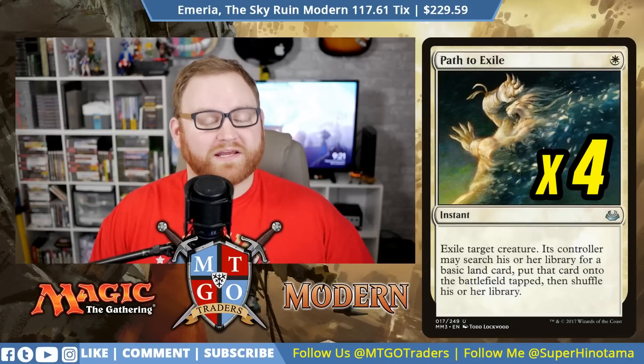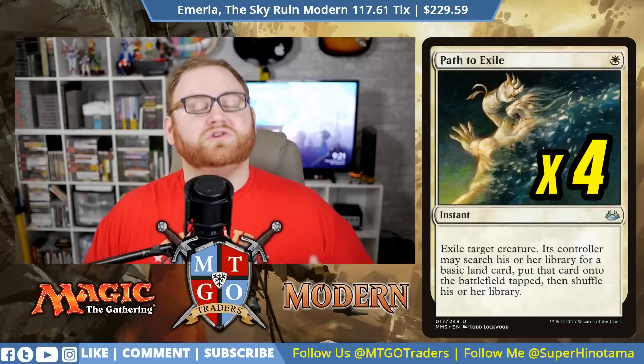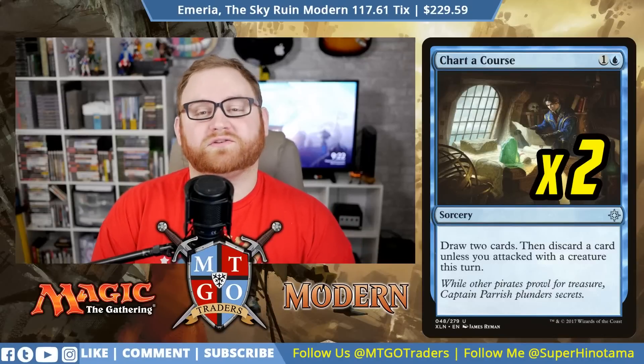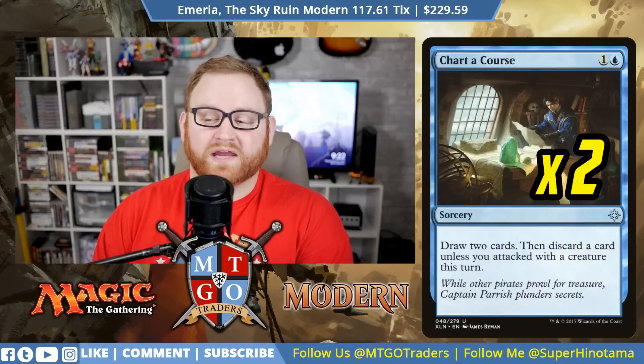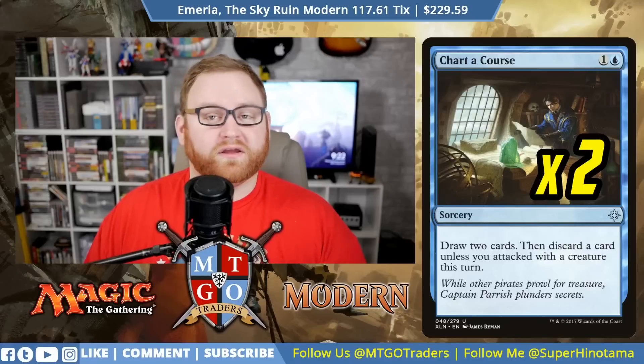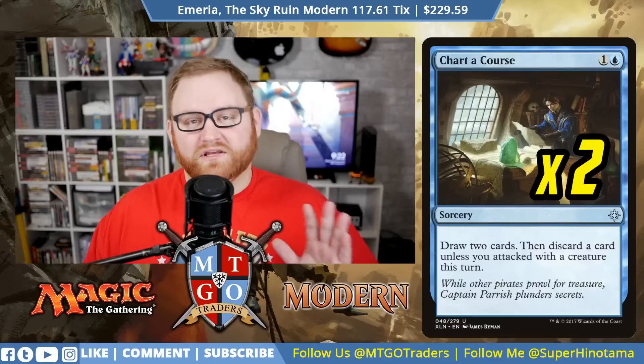That's it for creatures — 24 total. For spells, we have four Path to Exile, a one-mana instant that exiles a creature; its controller may search for a basic land tapped. We also have two Chart of Course, a two-mana sorcery that draws two cards then discards one unless you attacked this turn — great for pitching cards to the graveyard for Emeria or Sun Titan to bring back. Chart of Course also draws cards, so Chasm Skulker grows too. Just a lot of great synergies throughout the deck.